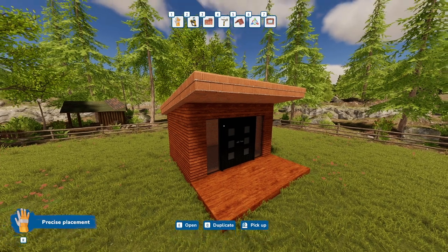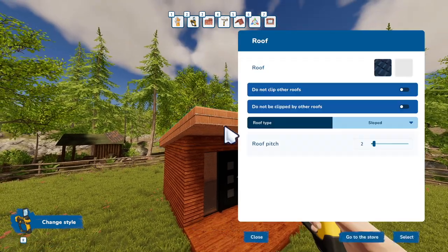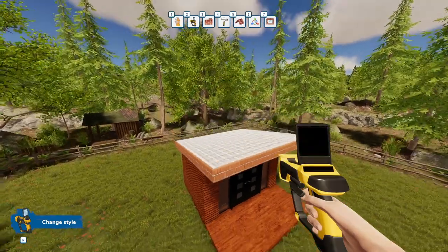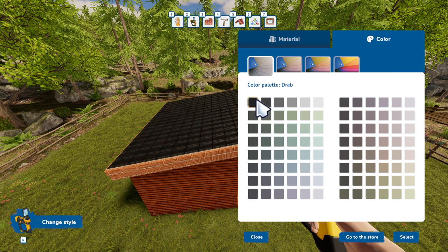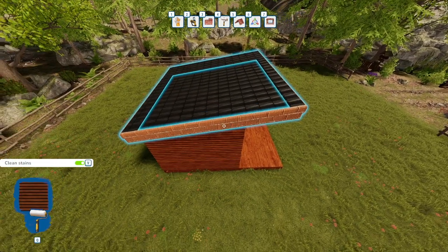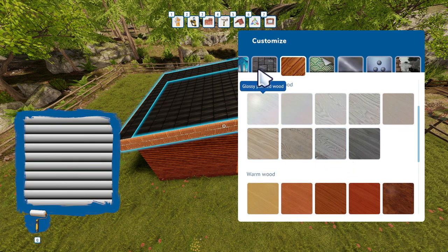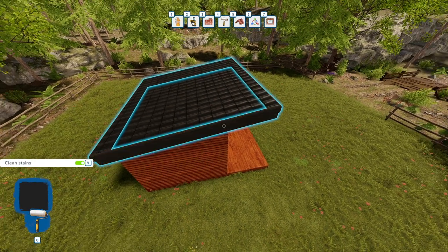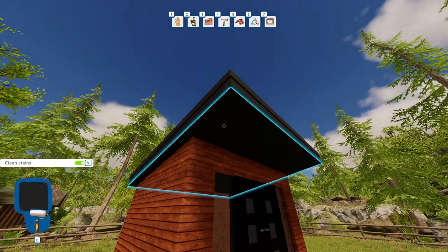Now let's do the roof. We selected a corrugated metal roof tile earlier — they're white, so come over here and click on the color option to change it to black. Then use your Paint Roller tool, click on the color black, and left-click once on the roof — that's how easy it is. But don't forget the eaves — come down here and click on those as well.